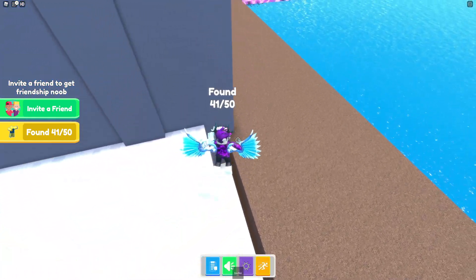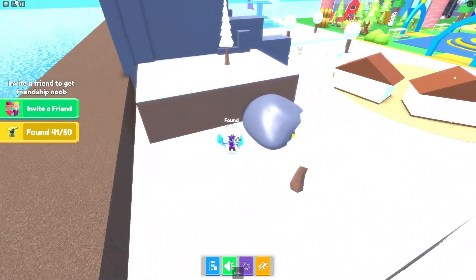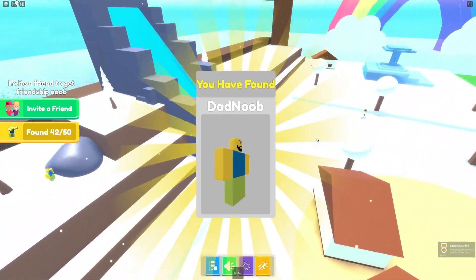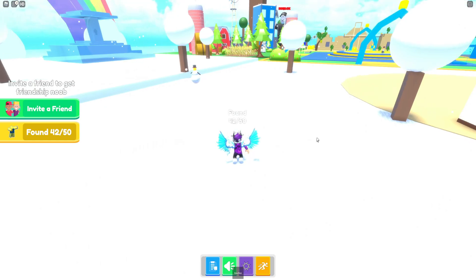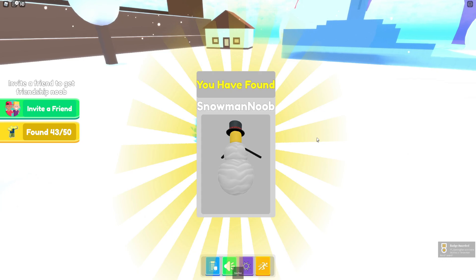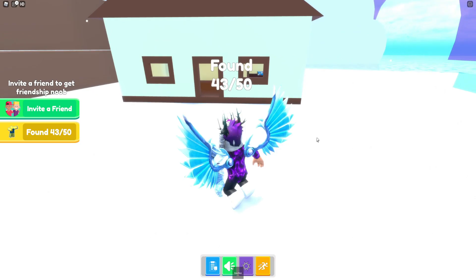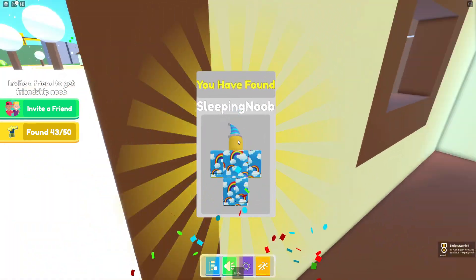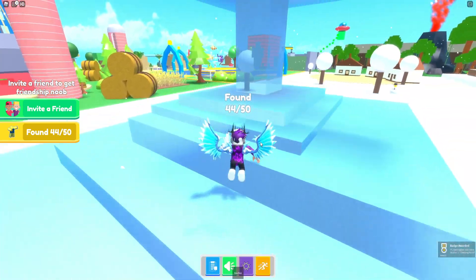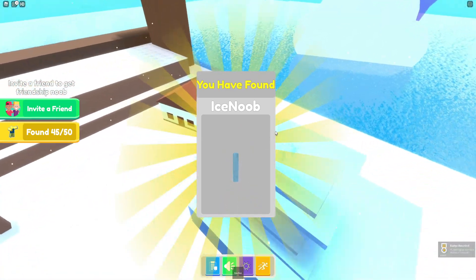Let's jump over to this area and get the dad noob. Now there are a few more to collect — the snowman noob over here, and let's see what else. The frozen one is over there, and inside this building we have a sleeping noob. Is there anything behind this building? No — but wait, we can go in here for the ice noob.